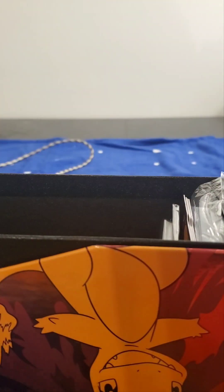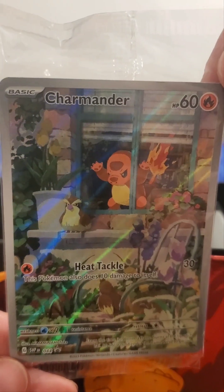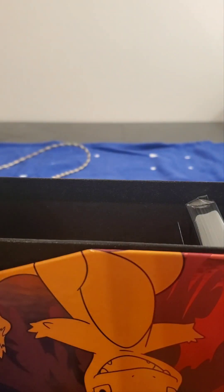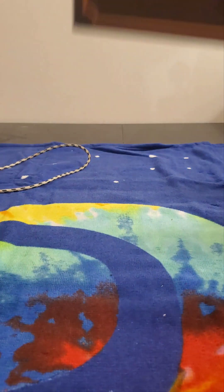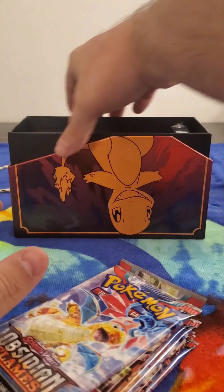There are about 30 extras that aren't in the regular set. Here's the Charmander promo card — he's looking mad at the Pidgeys, and I think this is the straightest little promo card so far. That's a good indicator of what's to come. Let's get this Charmander opened up.